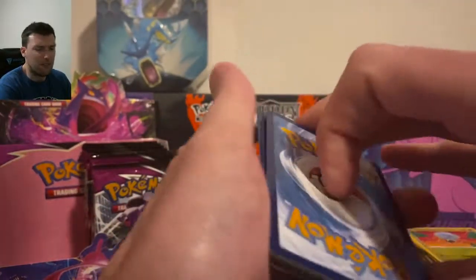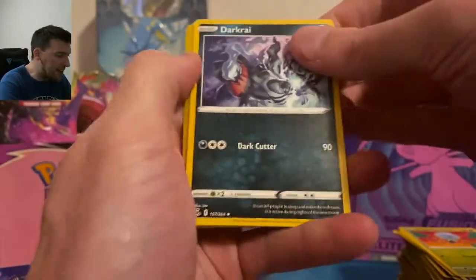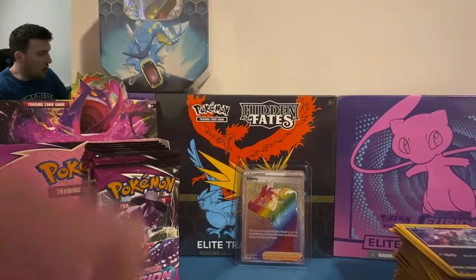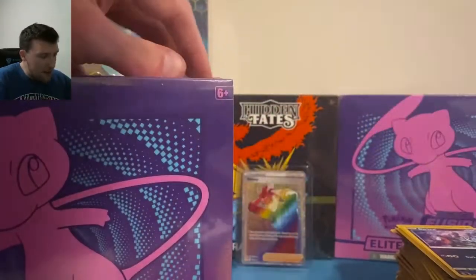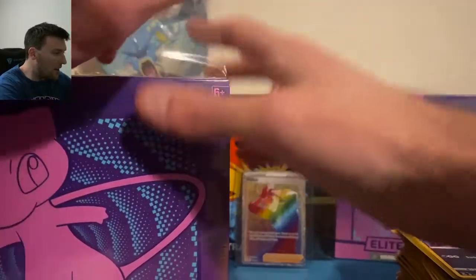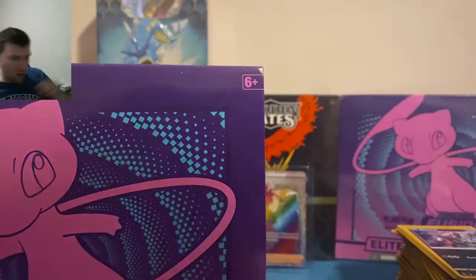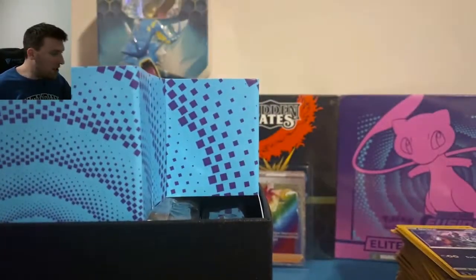Those three packs were bad — some really bad three packs. I got these from Meijer I believe. Plus Plusle and a Toxicroak. ETB time — full ETB, all eight packs. Let me make sure there's no funny business going on — opening it up right here. Look at these sunglasses, they are the best in existence, so trippy and cool.